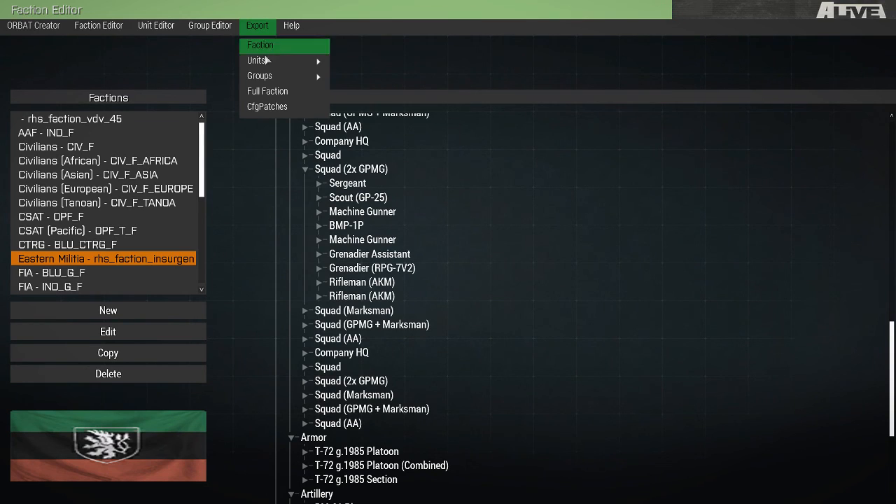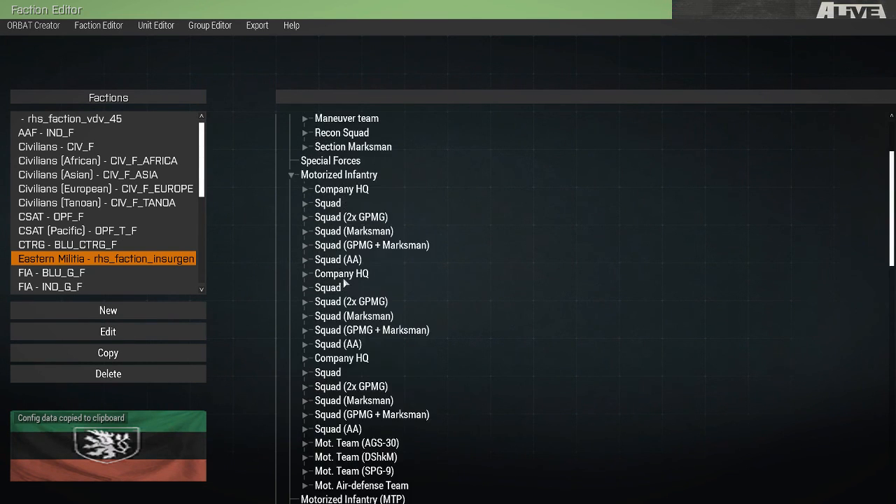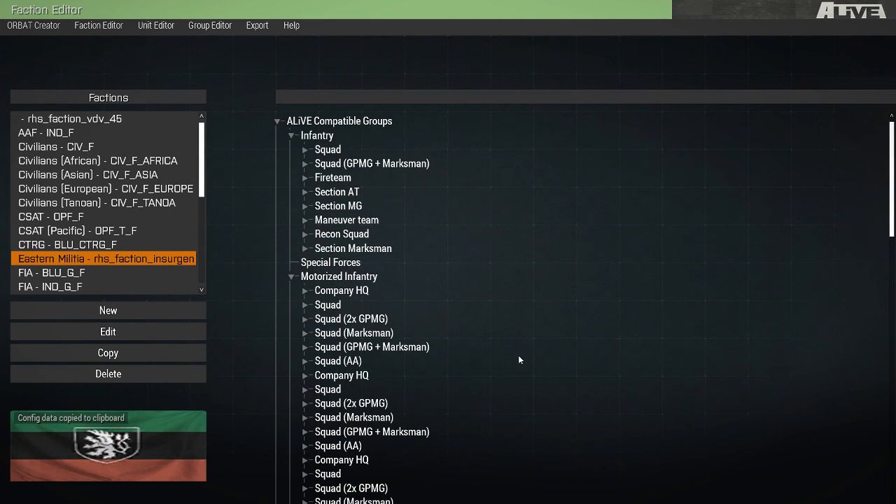So now we can go to Export, Full Faction, and then you put that into a mod and load it. And now your new faction is fully compatible with Alive. Thanks for watching this video.